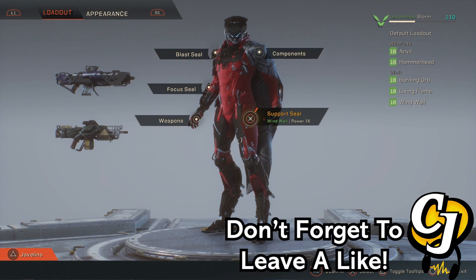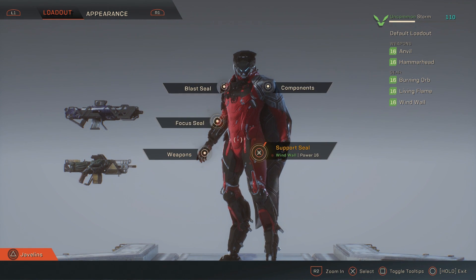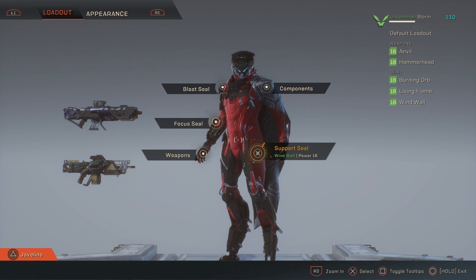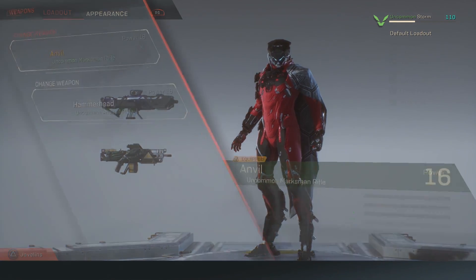Now we come to my favorite Javelin — the Storm. The Storm is a very offensive Javelin and a very mid-range kind of class, because you'll be floating up in the air casting blast seals and focus seals at your enemies — fire bombs, lightning strikes, all that sort of stuff. You want weapons that will complement this so that while your abilities are on cooldown you can still provide a decent amount of damage to the team and contribute without requiring your abilities.